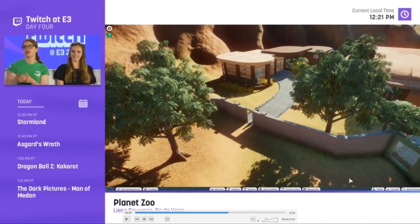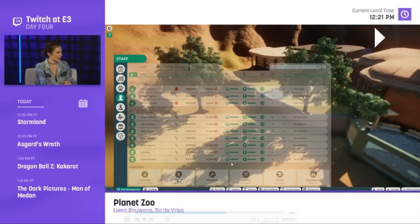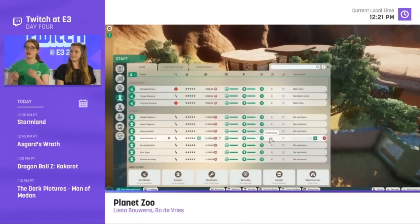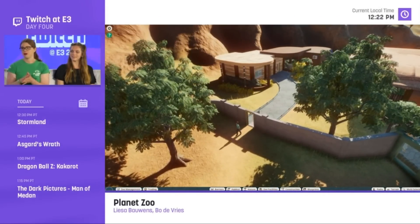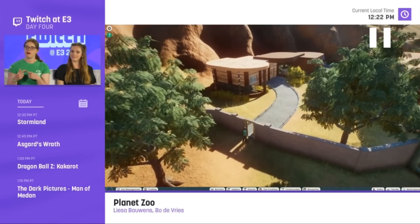They fixed it — that's exactly what I was talking about! In the past, you'd select a zookeeper, place them down, and instead of the menu staying open, you'd have to go back through zoo management and click on staff again. It sounds like a small thing, but in a management-heavy game those little annoyances add up. The fact that they addressed it — bravo, that's a genuinely good change.